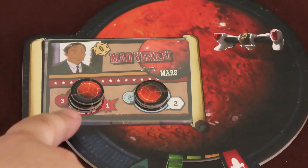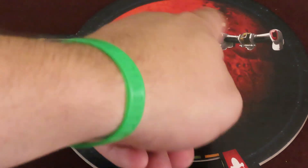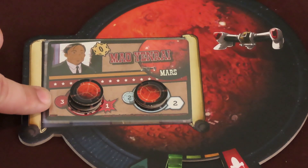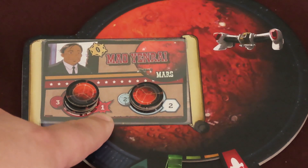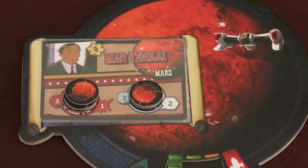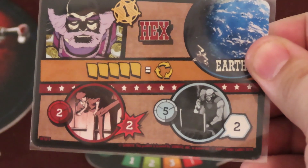Each criminal card has two piles of capture tokens placed on them: the resistance pile and the investigation pile. The capture tokens placed must match the planet shown on their card. The left number next to these piles is the number of tokens to place on it when the criminal is revealed. The red icon's number to the right of the resistance pile is the number of strength it takes for a player to gain a resistance capture token. Likewise, the white hex icon's number to the right of the investigation pile is the number of clues necessary to gain an investigation capture token. Additionally, some criminals have an appearance effect that triggers as soon as the card is placed on the corresponding planet.